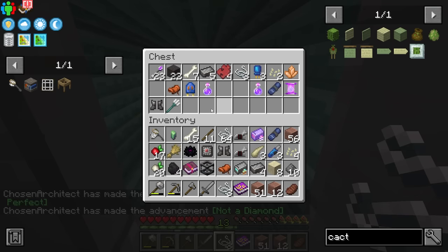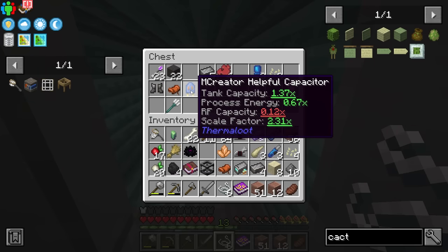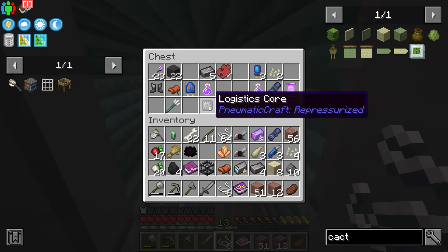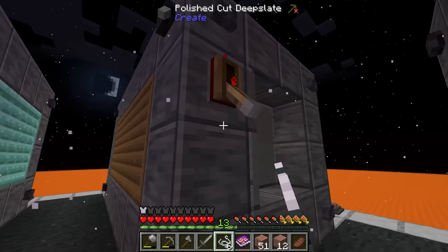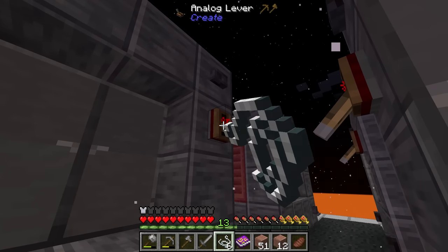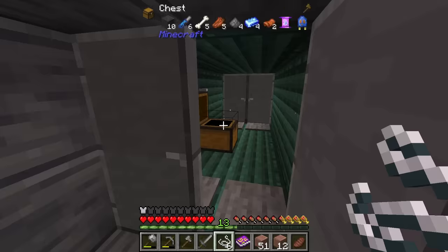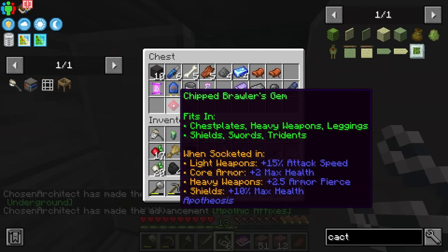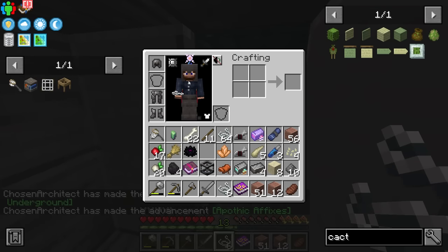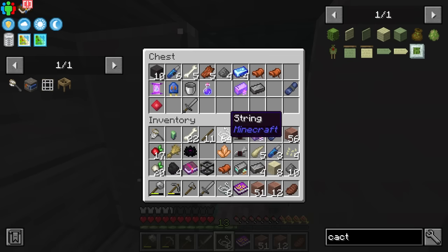We got a trident and some boots — so we're getting ourselves equipped. We also got a starbuncle shard; we're going to really need these when we get into Ars. There's mana steel, some saddles, more Wildenhorns, and pants — we've got our bottoms equipped. This is a nicer sword than I have. There's a gem from Apotheosis and a helmet. Because I like to have my helmet off visually, I go ahead and disable the helmet using the cosmetic armor button, even though I have the gear on. Love that mod.